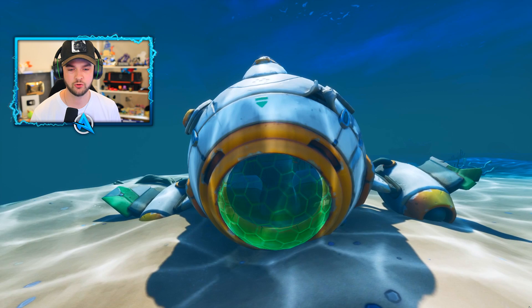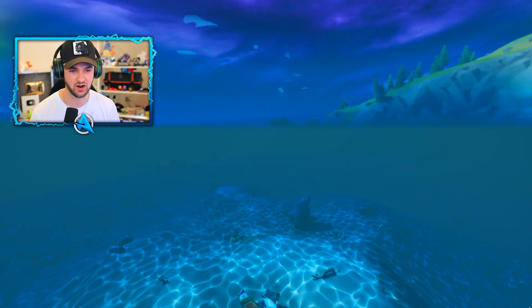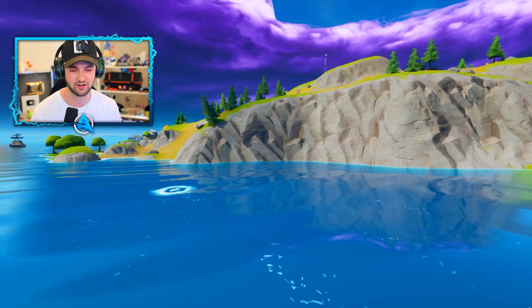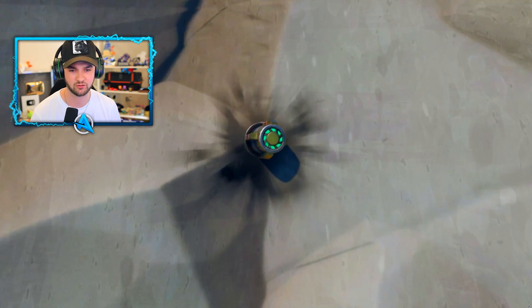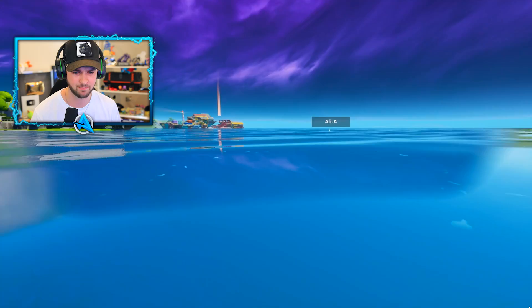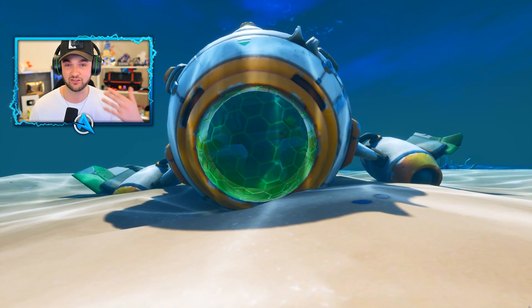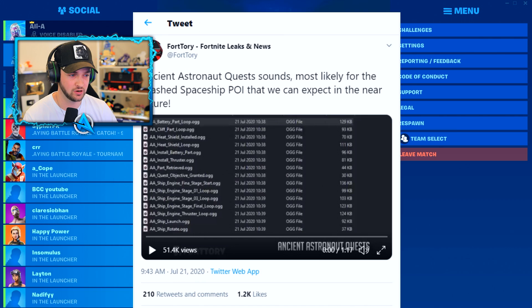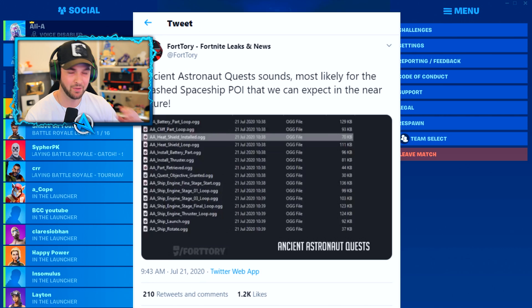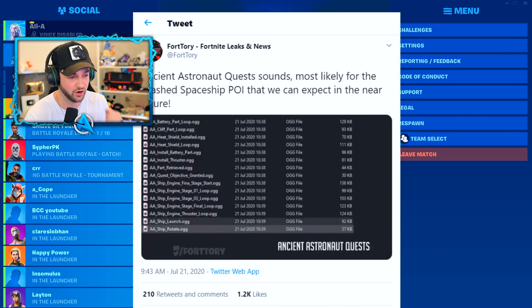Why would you start the launch and stop it? That part doesn't quite make sense. The good thing is, the missing part is not very far at all and at least one of them has been found already. If we head out of the water, just where we are, and literally look at the rock right next to it, we can see there's a little bit of an explosion and part of the ship can actually be found already lodged in the side of the wall. This will all be accessible with one or two water level changes on the map. Thanks again to Fortory on Twitter — we've got audio files linking to this ship, including the battery, thrusters, engine stages one, two, three, a final stage, and even the launching of this ship. Everything is ready to go for this thing to do something huge in the world of Fortnite.